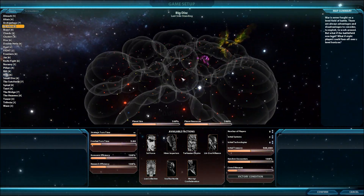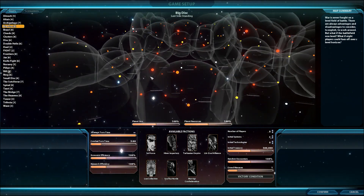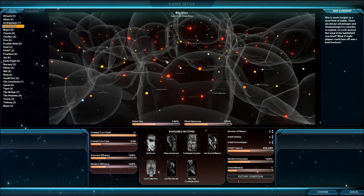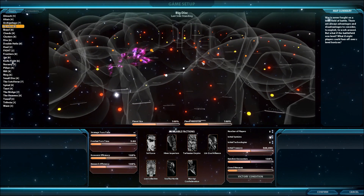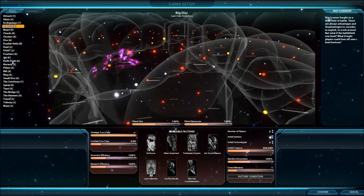So if we take a look at Big Disk — just like any of the other star maps or 3D windows in the game, it uses the same controls. You hold down your right mouse button and rotate to pan around a central point, mouse wheel to zoom in and out, and double click to center your camera on a particular object.